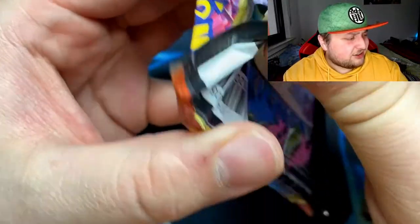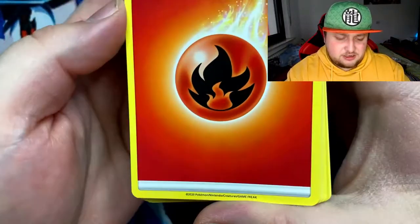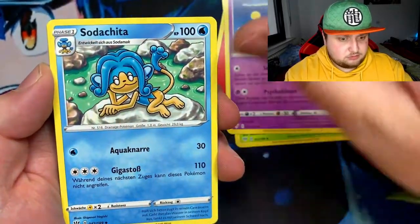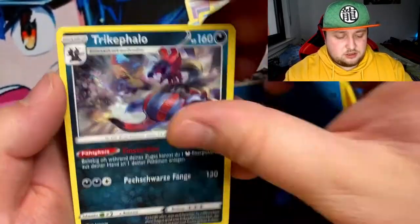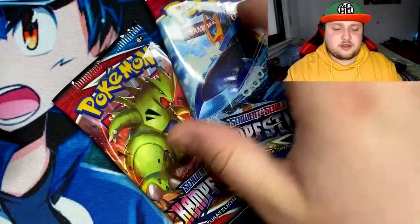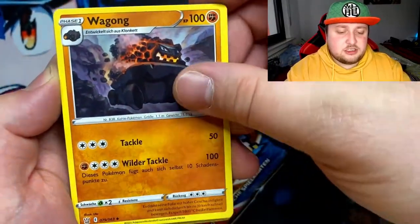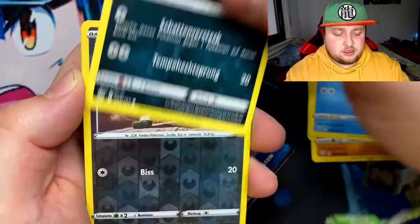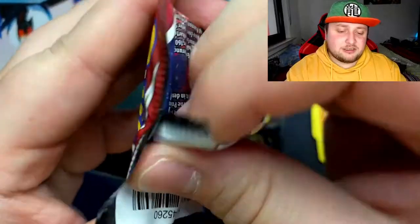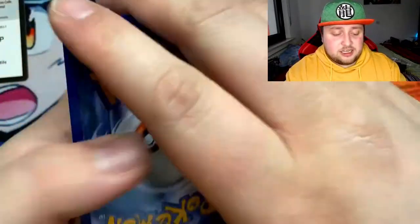Just a Blaze, guys. Imagine pulling a Charizard right now — that would be wow. Last two Battle Styles packs — give us something, one pull at least. Got Fire Energy, some common cards — Onix, Remoraid, Zubat, Natu. Not going to pull anything. Like, really? In eight packs, nothing at all?